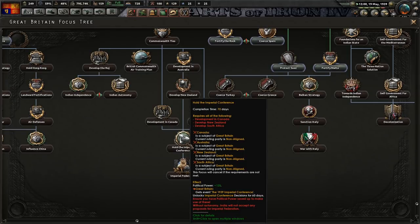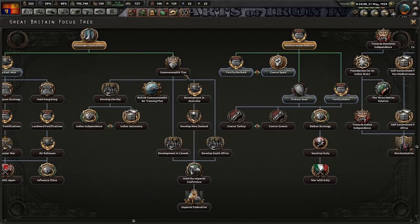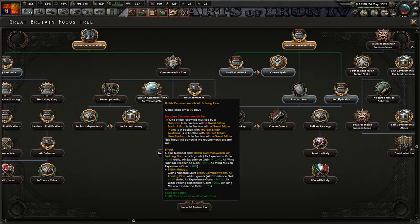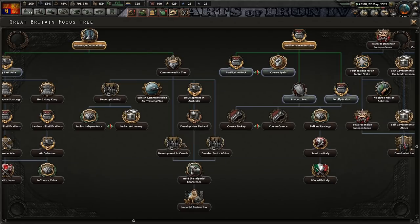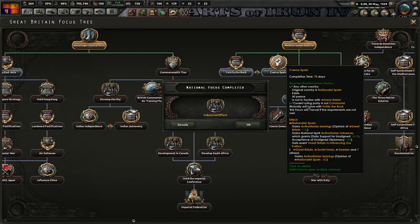Without autonomy, India will not accept - India is not going to be a problem. I don't know how this will work if we have them all annexed, so yeah, we're probably going to have to need them all puppeted. Could we give Spain unaligned support?